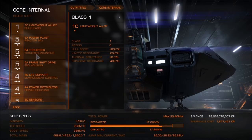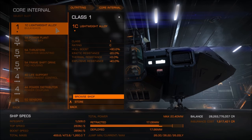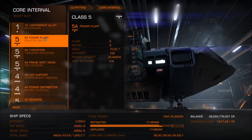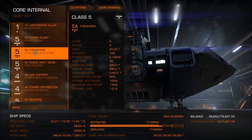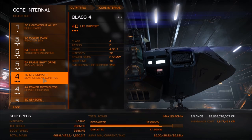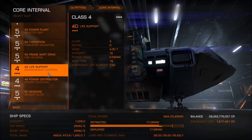For core internals, I'm leaving it lightweight — if you've got the money make it military grade, but I think what I've got is enough. Maximum power plant, though you probably don't need that. Thrusters you do need. A 5A frame shift drive, since it's quite a long way over there so I need a reasonable one. Then lightweight life support and a decent power distributor so I can get lots of boosting when escaping interdictions.